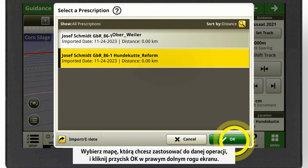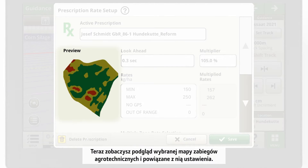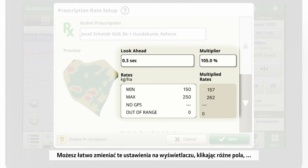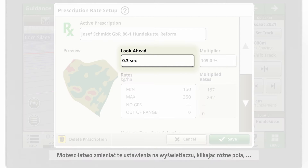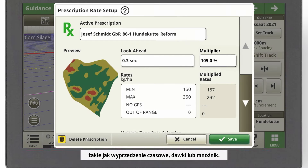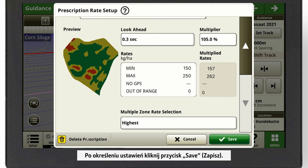To switch the correction mode to SF-RTK, close the pop-up by pressing the arrow button. Now go back to the setup menu by clicking on the Setup tab in the shortcut bar. Click on the field correction mode and select SF-RTK. If you want to have an overview of your RTK signal, you can check out all information under the Info tab in the shortcut bar.